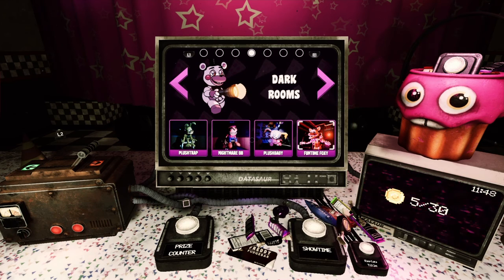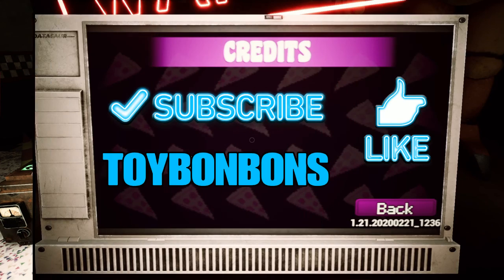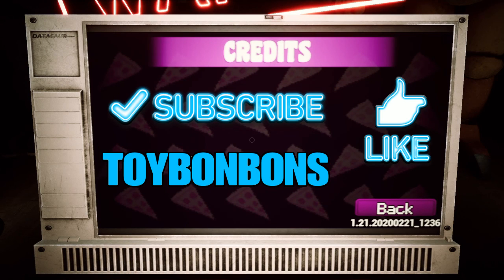So next we've got Funtime Foxy. I'm guessing this is where we go through Funtime Auditorium to get to the parts room, but Funtime Foxy's gonna be there. We're gonna have to go through — should be easy. But it's the last one, and these Plush Babies were definitely hard. Lots harder than the Nightmare BB. Actually surprised we didn't get a jump scare on the Plush Babies. Anyway, that's it for this video — like and subscribe for more FNAF VR, see you next time!